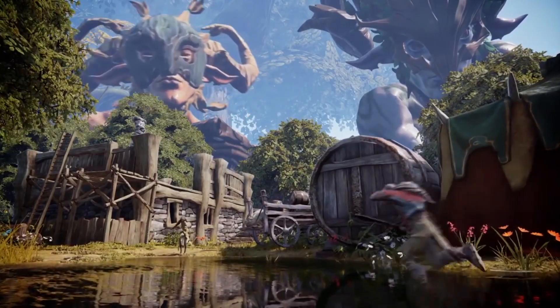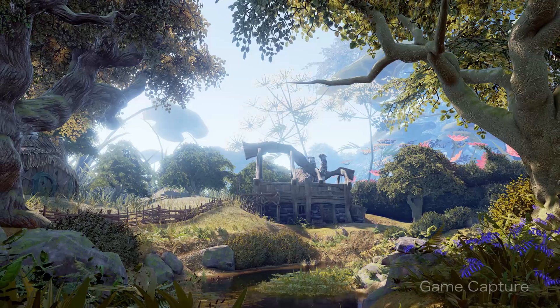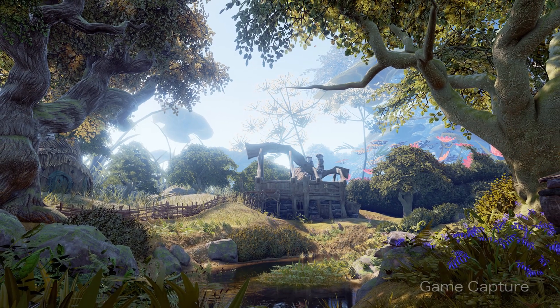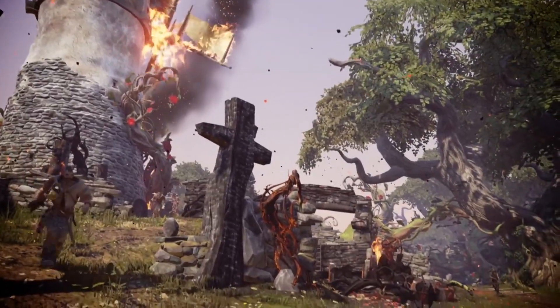What that translates to is more detail, bigger world, a more lush world. So it really starts in the concept phase. We've got some great concept artists — they've been with Fable for literally a decade. And then our environment team comes in and literally spends many man-months of time making the world not just a fun place to play in from a purely gameplay point of view, but a place that is so beautiful that I want to spend time in.